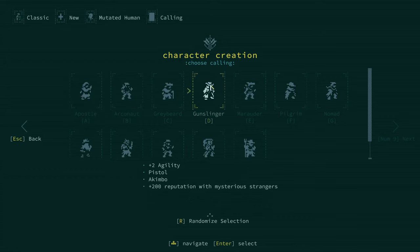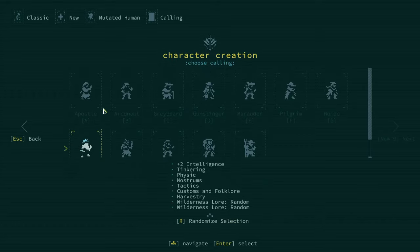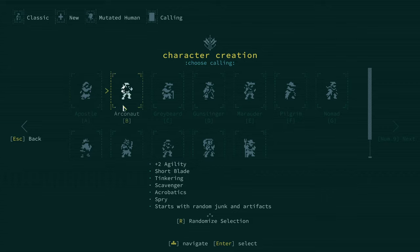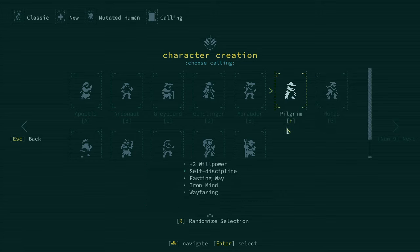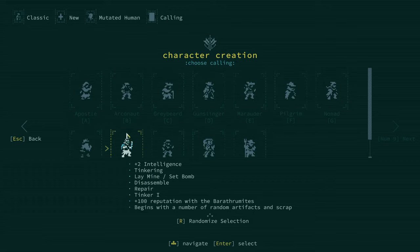Now we get to choose our background, essentially. There are several options: the Apostle gives two Ego, Customs and Folklore, Intimidate, and Proselytize — I think those are dialogue options. The Arcanaut gives plus Agility, Shortbow, Tinkering, and Scavenger. The one I like best is Tinkerer — it gives plus two Intelligence, the Tinkering skill, Laying Mines, Setting Bombs, Disassembling, Repairing, plus 100 reputation, and you begin with a number of random artifacts and scraps. The artifacts include everything from grenades and healing injectors to weird time-traveling or time-altering devices. Post-apocalyptic stuff — keep that in mind.